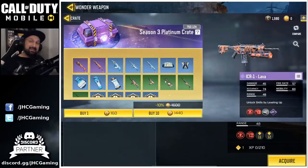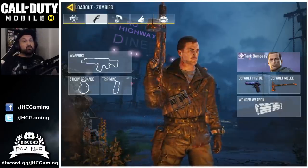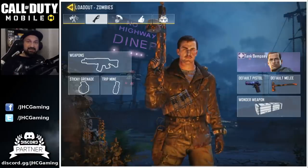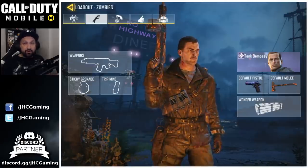The ICR1 lava and KRM lava are in the same crate. This is bad news — first it's locked behind a paywall, and having them both in the same crate means you might have to spend a lot if you want both. What I'd really like to see is since we're getting new weapons, the old HG40 lava should switch to the credit shop. I don't expect it this early, but it would be nice for free-to-play players at least down the road.